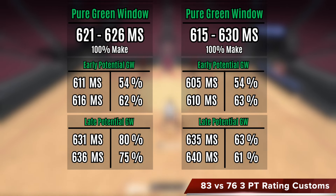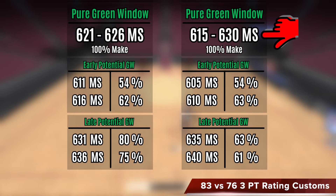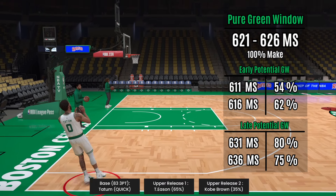Here are the pure and potential green windows from two custom jumpshots you guys submitted. One of these is the Tatum custom with an 83 3-point requirement, and the other custom has a much lower 76 3-point requirement. So you would think this one here is the Tatum custom with the higher 3-point requirement, but that is not the case.